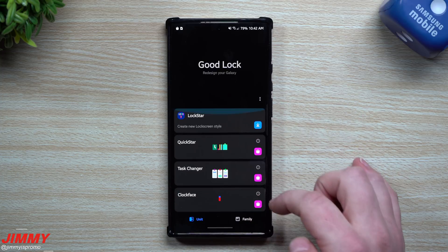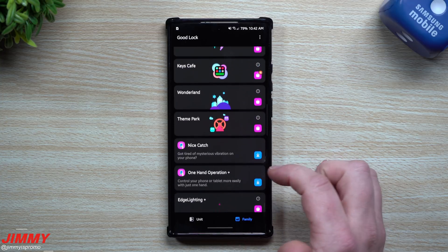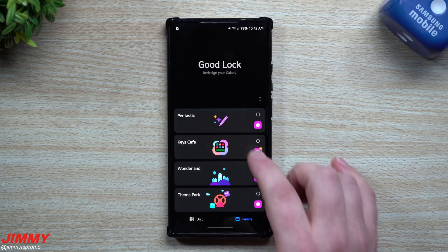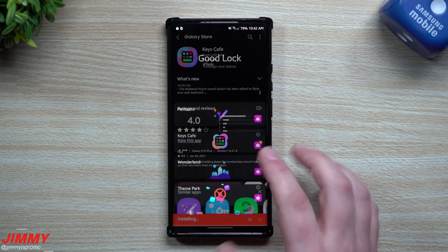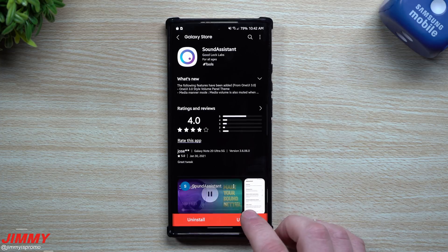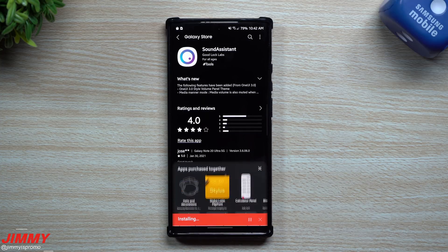We hit the majority of all these on the front page, at least from what I also use personally. Under Family, there's another update for Keys Cafe and also for Sound Assistant. We'll mostly cover Sound Assistant as well as Clock Face in today's video, but just in general letting you know there's a ton of updates throughout Good Lock in 2021 — the 25th through the 28th is when the majority of these were pushed out.